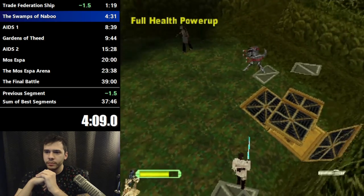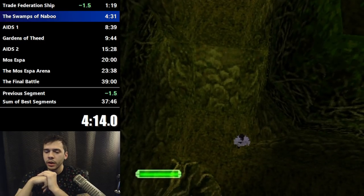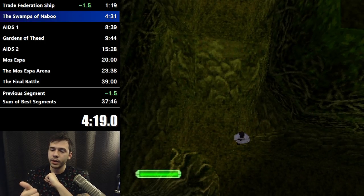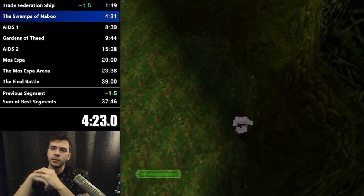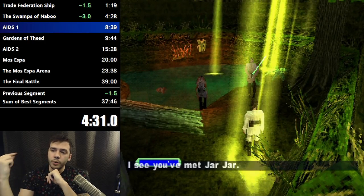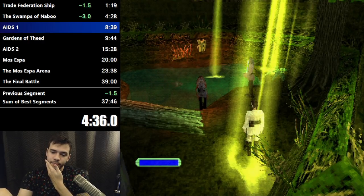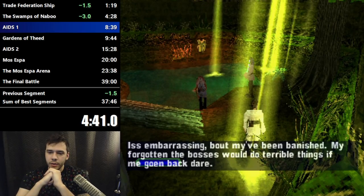We approach Jar Jar from the opposite direction here — he's walking to the end of the level. To make the end of the level trigger, you have to hit a trigger right behind Obi-Wan right now, which will spawn Qui-Gon at the end of the level and some droids. Qui-Gon and Jar Jar both have to be at the end of the level to end it. If you don't go back and hit that trigger because you backflipped through the wall, you can't end the level, and if you enter the cutscene when it's just Jar Jar, nothing happens and you softlock the game.